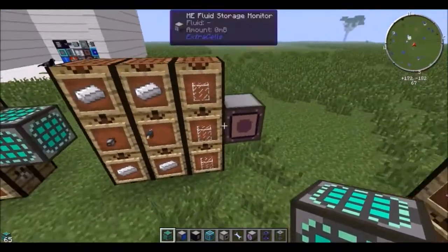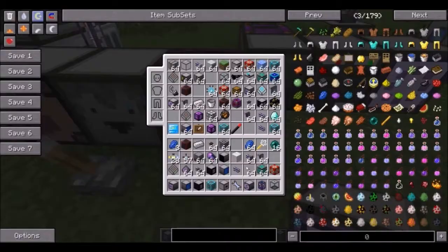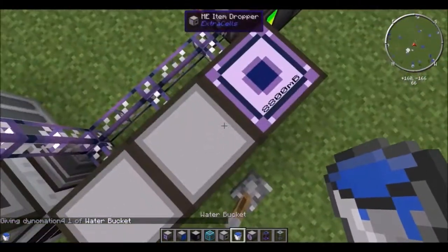Level emitter, covered cables, and glass get you a fluid storage monitor. You bind it to a fluid — say I were to have a bucket of water, right click on it. It can face any direction, and it'll show you how much of that fluid you have in your system.